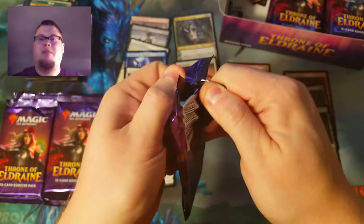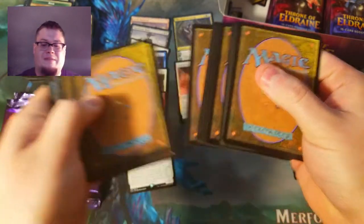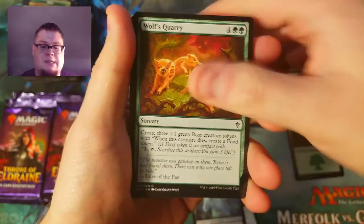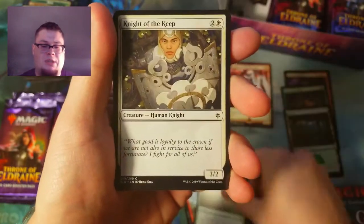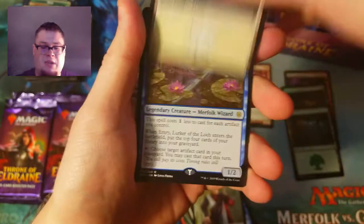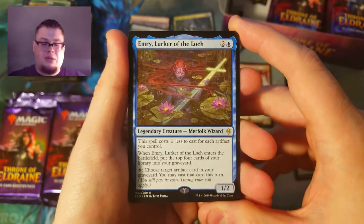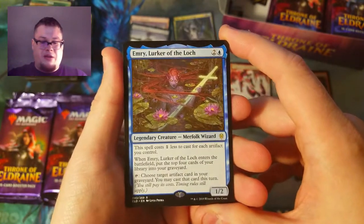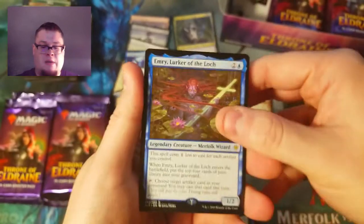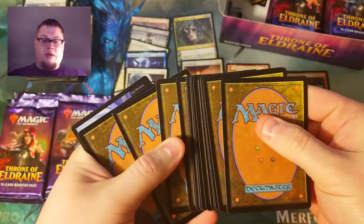Let me know in the comments below — is anybody else's box put in backwards like this? This is so odd. Animated Fairy, Flutter Fox, Wolf's Quarry, Merchant of the Veil, Appetite, Night of the Keep, Ritual, Tomb Raider. Our rare is a Merfolk Wizard — useful in certain combo decks for sure. I like the artwork on it, I'd give the artwork eight out of ten.